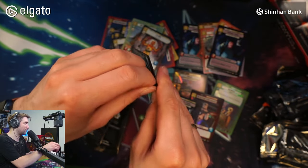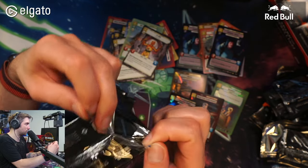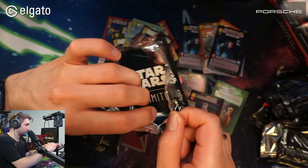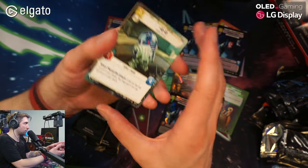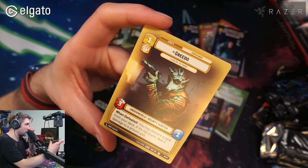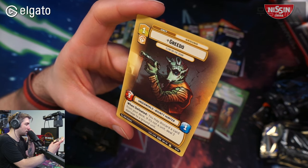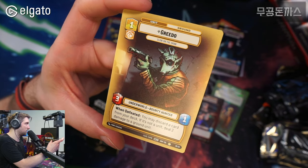We have four boosters left, and I'll open one normal booster at the end to finish the video. This pack has no foil — R2-D2, Lux Lightsaber, and Greedo! I wonder if you can get a foil of Greedo. It's a very playable card and I actually like this artwork much more than the normal one.